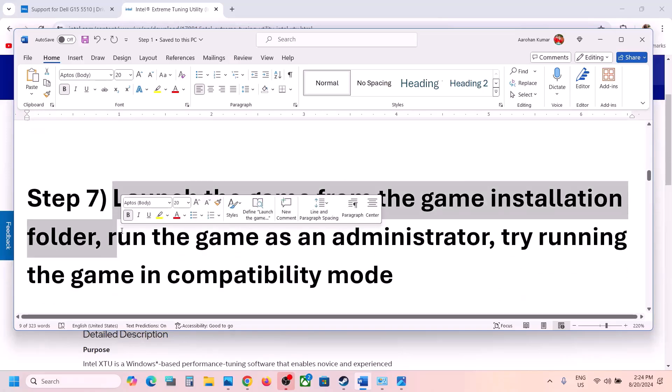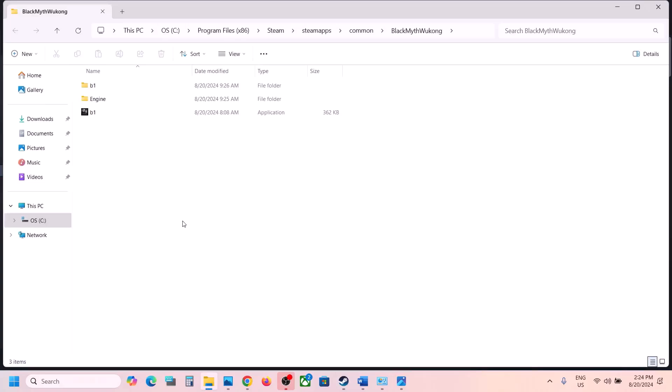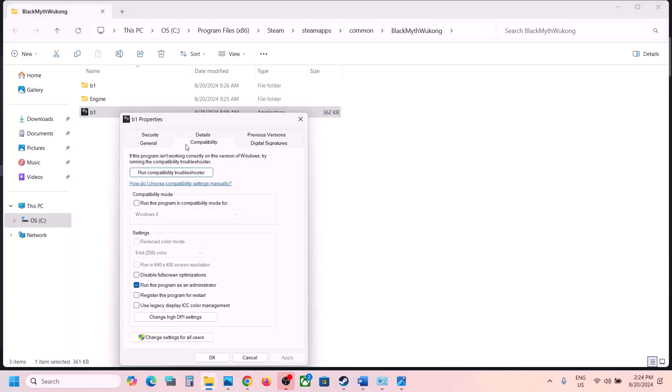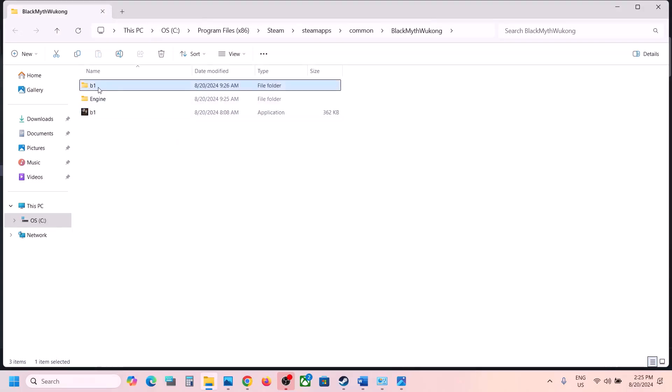The next step is to launch the game from the game installation folder. Go to Steam, right-click on the game, select Manage, then click Browse Local Files. Double-click the EXE to launch from there. If that doesn't work, right-click the EXE, select Properties, go to the Compatibility tab, check 'Run this program as administrator,' hit Apply, and click OK. If still not working, try selecting Windows 8 compatibility mode, then Windows 7. Also try checking 'Disable full screen optimization' — this has worked for some players.